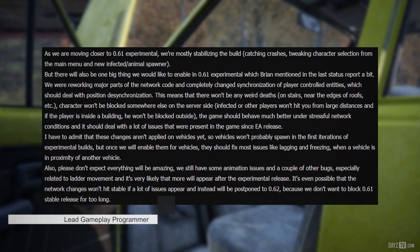As we're moving closer to .61 Experimental, we're mostly stabilizing the build, catching crashes, tweaking character selection from the main menu, and the new infected animal spawner. But there will also be one big thing we would like to enable in .61 Experimental: we were reworking major parts of the network code and completely changed synchronization of player-controlled entities, which should deal with position desynchronization. This means there won't be any weird deaths on stairs or near the edges of roofs. Characters won't be blocked somewhere else on the server side, infected or other players won't hit you from a large distance, and if the player is inside a building, he won't be blocked outside. The game should behave much better under stressful network conditions and deal with a lot more issues that have been present in the game since early access release.